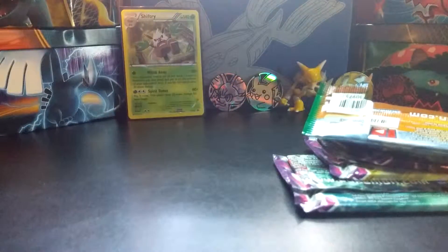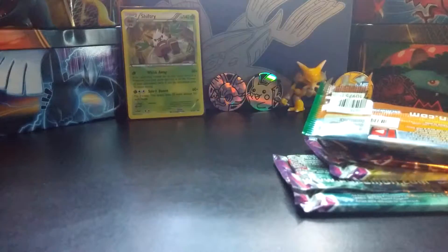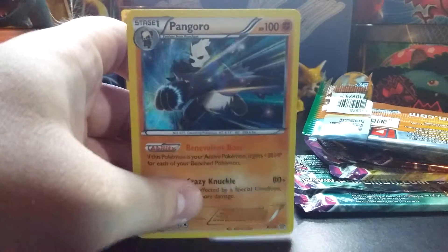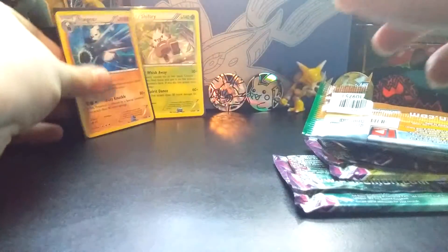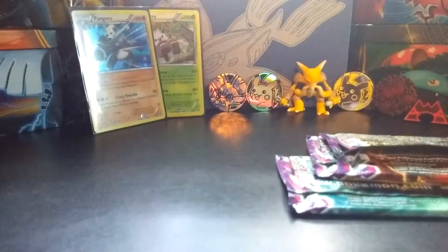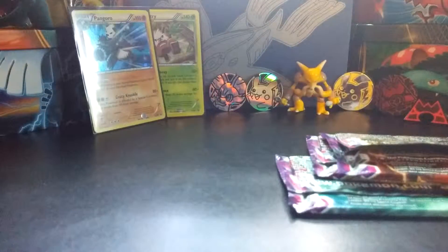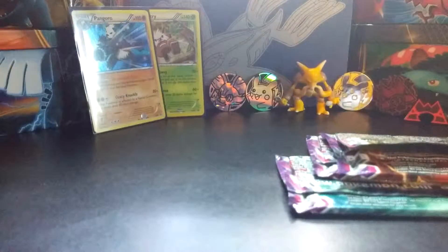Let's put the Shiftree back here. Now, I'm not going to lie, my pulls were not very good. Let's see if I can get this Pangoro out. There's that - looks like it's mint condition. Let's put this in its sleeve and set it back here. So I'm just going to go through the packs. I don't know which ones have the good cards in them, but I think this one has a good card in it. I didn't do the pack trick, so I'll do that right now.